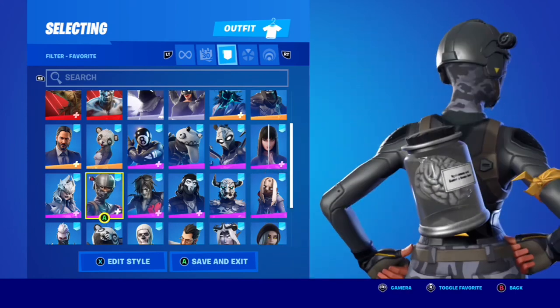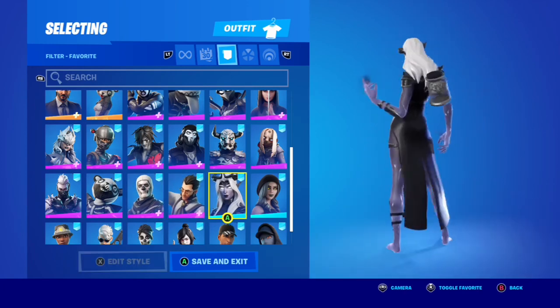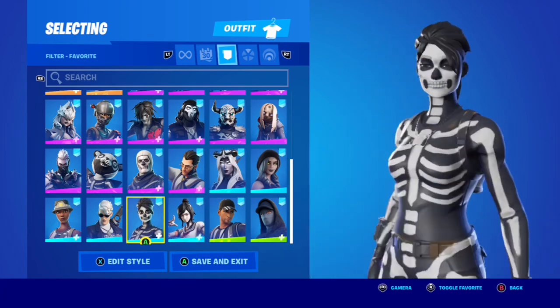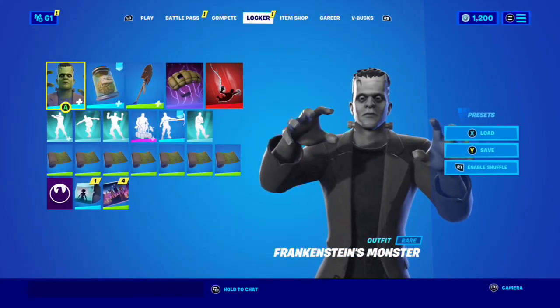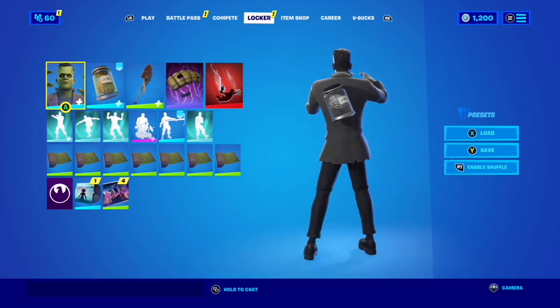If you haven't watched those videos or you're curious about any Halloween skins from last year you might want to buy this year, go check out those combo videos. I'll do revisited versions for iconic skins like Skull Ranger and Skull Trooper, which this back bling pairs well with. Recon Expert is also a nice combo. Anyway, that wraps up the combos for this video. If you enjoyed it, like, comment, subscribe — tell me what you think of this skin and how excited you are for Fort Nightmares. Until then, catch you later!